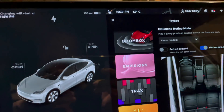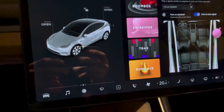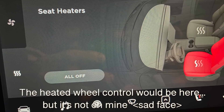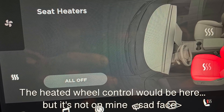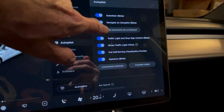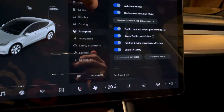People will definitely look at me when I'm driving! Someone mentioned something about a heated steering wheel but I really doubt I have one with a heated steering wheel, and I certainly don't see it listed here. Let's take a look at navigate on autopilot - those still all look the same.